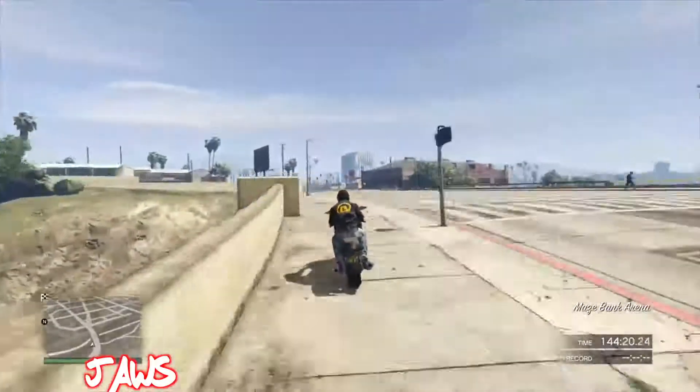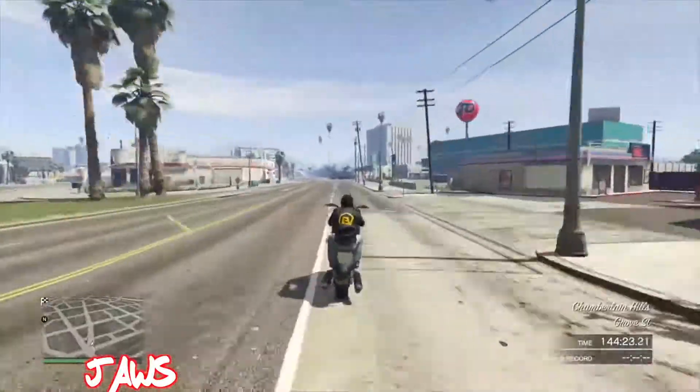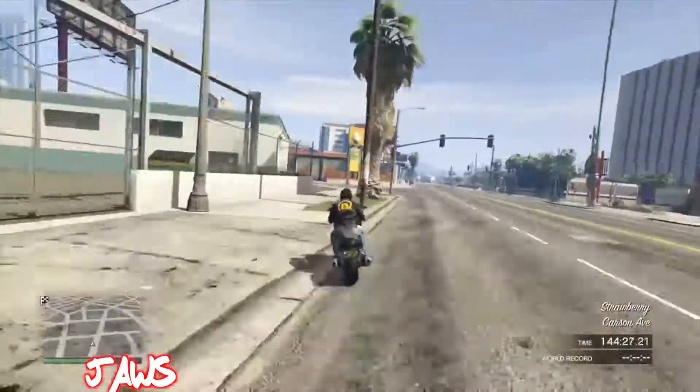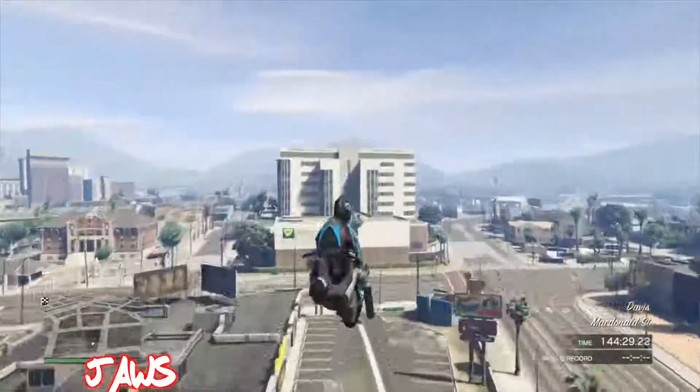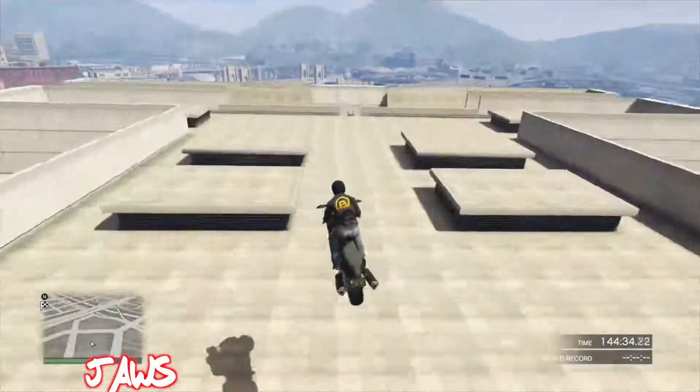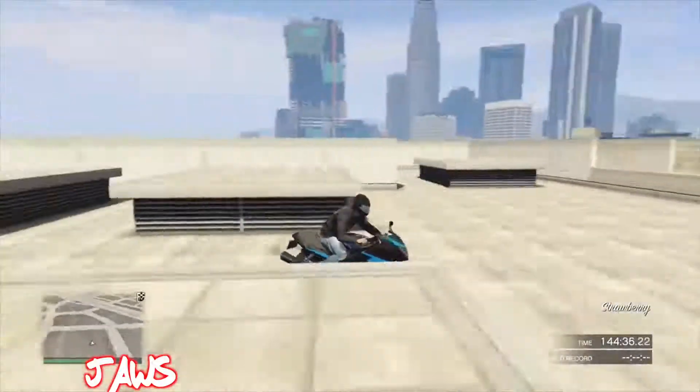On number five spot we have Jaws. Basically what he's gonna be doing is building up a lot of speed on his quad bike and doing a bump off this gas station, then gliding really far over to this hospital and landing smoothly right on top. Well done on your number five spot Jaws.